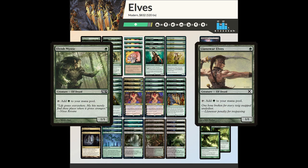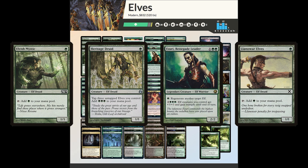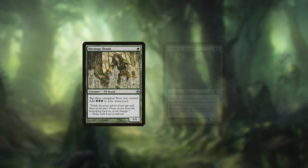Elves is an aggro deck that uses mana dorks, particularly Heritage Druid, to quickly spew tons of creatures onto the board and win by overrunning the opponent with Azuri or other cards. It can also generate an obscene amount of mana both with Heritage Druid and Elvish Arch Druid.